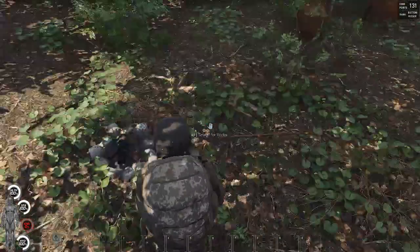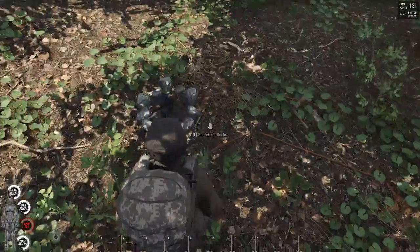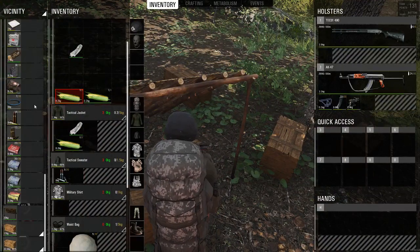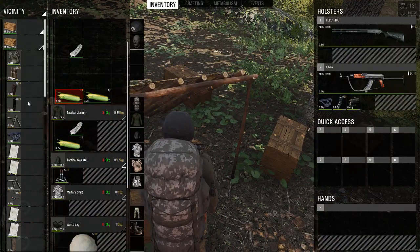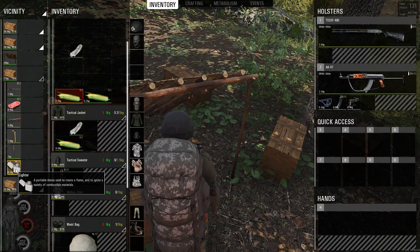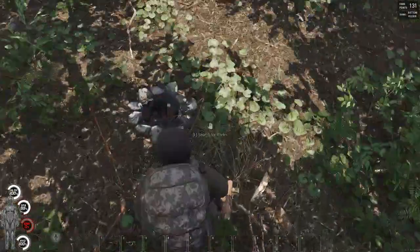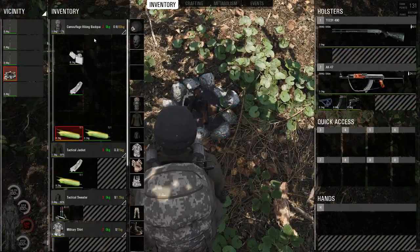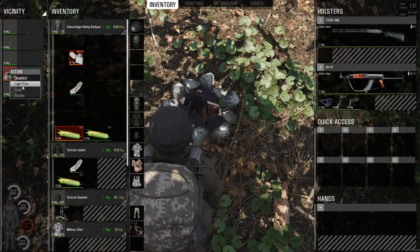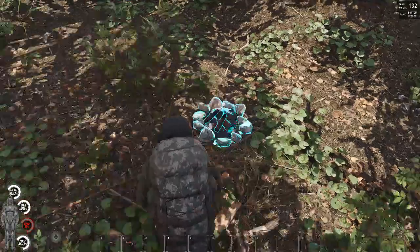What you need to light this up is either matches, a ziplock, or anything that is flammable that you can find anywhere in the game. I have a lighter in my storage that I found earlier in game. We are going to select your lighter and then your fire ring, and then you're going to light it on fire. It should catch on fire.